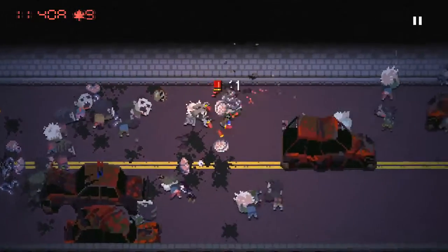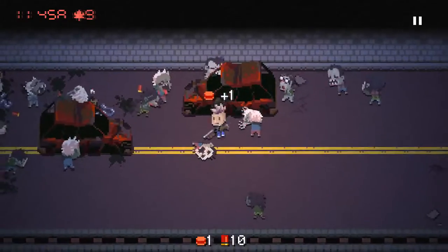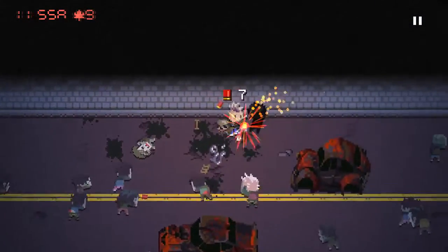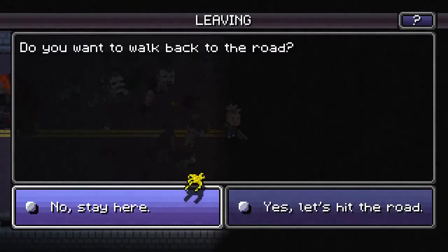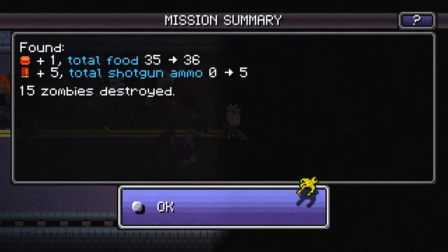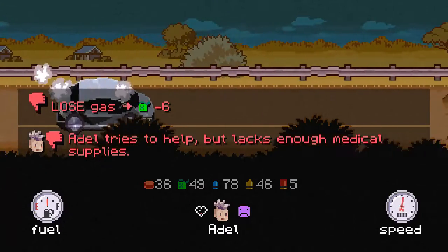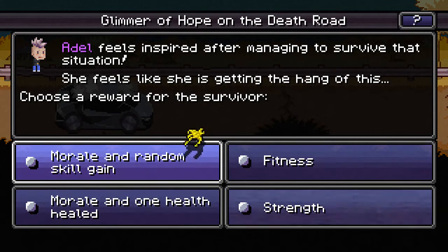I wish I could invite the trading caravan people to come along with me — that guy selling gas, like hey, give me your gas and come on with me. We've got to be almost through it. Let's hit the road. Hopefully I didn't lose my car because of that. It does look like it's breaking down a little bit, but my mechanical skill is higher than it's ever been. Adele feels inspired after managing to survive — she feels like she's getting the hang of this.